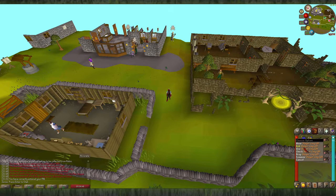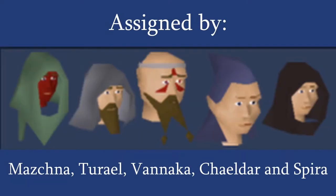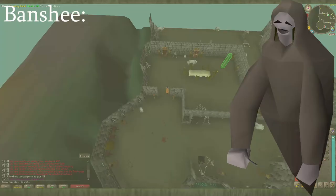Hey guys, I'm Zormo and welcome back to yet another episode of the Old School RuneScape Slayer Encyclopedia. Today we will be covering the Banshee. There are four types of Banshees to cover today: the normal Banshee, the Screaming Banshee, the Twisted Banshee, and the Screaming Twisted Banshee. Let's hop right in with the standard ones.